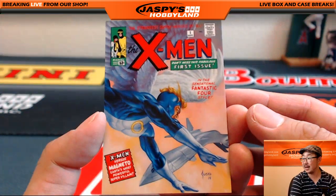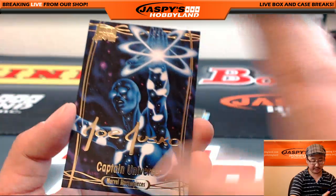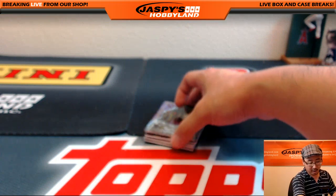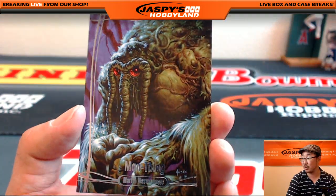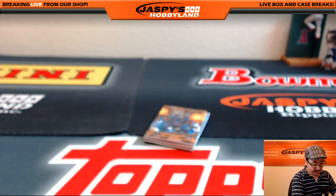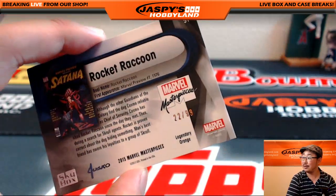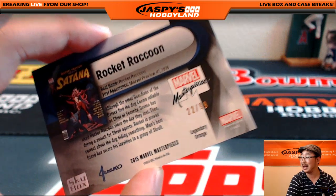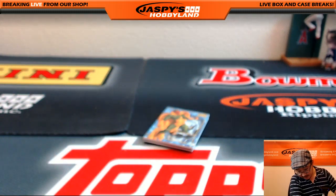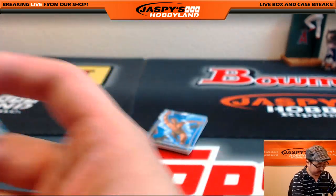$8.03 out of $9.99 — Angel, Gold Foil Signature Series. Captain Universe. We pulled a couple of those on-card Joe Jusco autographs right on the actual cards themselves — they're pretty cool. $7.40 out of $19.99 — Man Thing. And nice — Legendary Orange Rocket Raccoon, $22 out of $99. Vision, Gold Foil Signature Series. And let's see the last few.